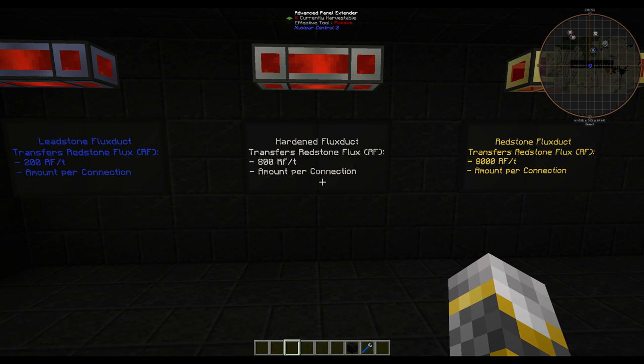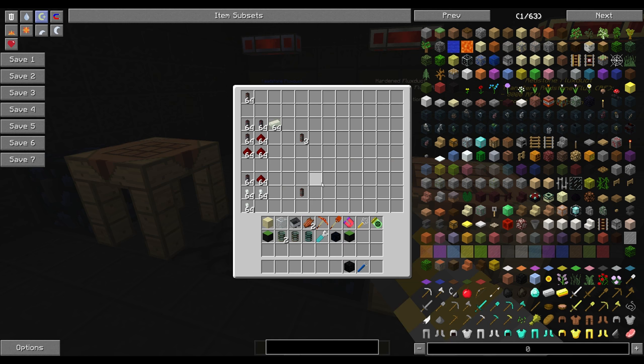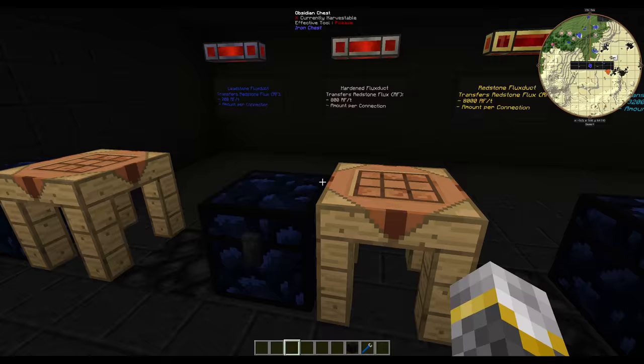The hardened flux ducts grant a positive 600 RF per tick, meaning they can transfer 800 RF per tick, and that is also still per connection. The way you craft this one is with invar, your leadstone flux ducts, and redstone — this makes three at a time. If you want to make one at a time you just replace the invar with nuggets, one piece of redstone, and one leadstone flux duct.